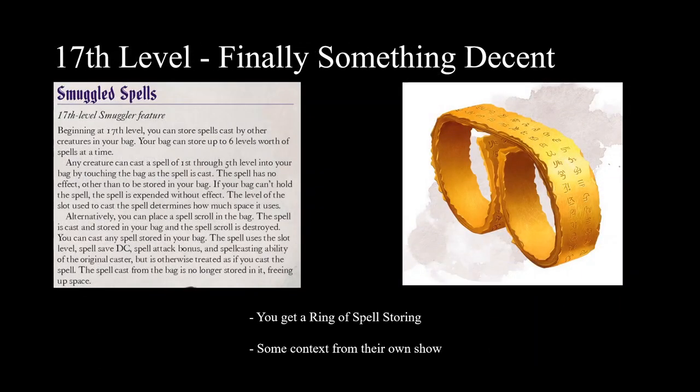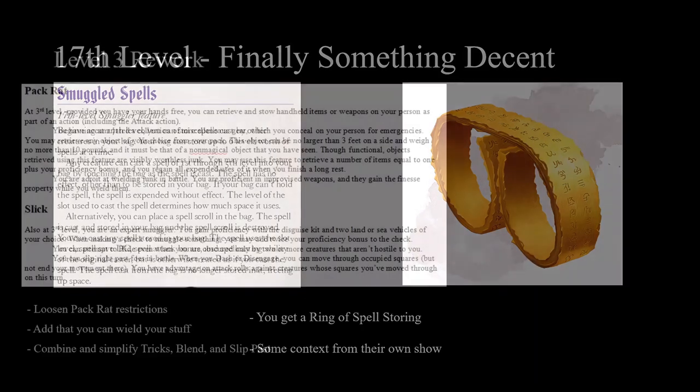Finally at 17th level you get something good — basically a Ring of Spell Storing that also works with spell scrolls. But in the Dungeon Dudes' 5-year campaign, one character got a Ring of Spell Storing at 5th level as a magic item reward. Are we really to expect that after 5 years of playing, the Rogue will be excited to finally get an ability they've essentially had for the whole campaign? I've been pulling out crowbars occasionally, using a bonus action to get advantage — and all Rogues have that anyway. This subclass just has nothing.